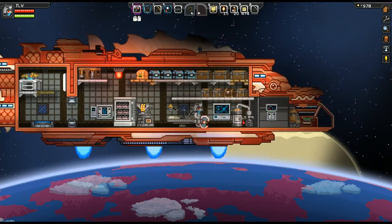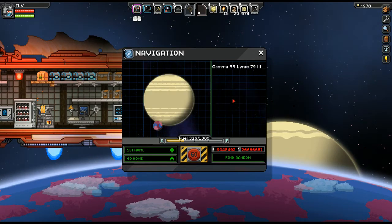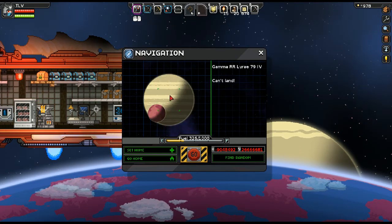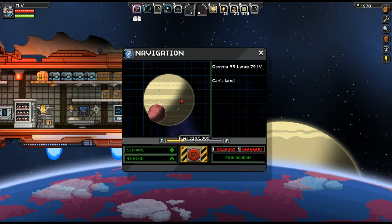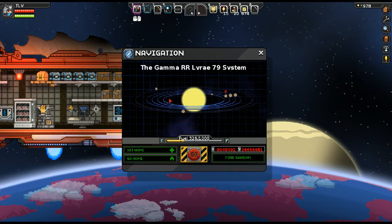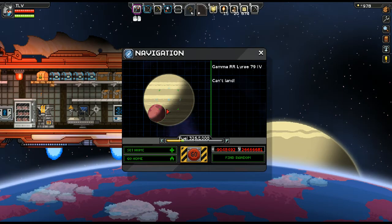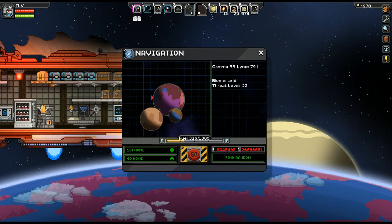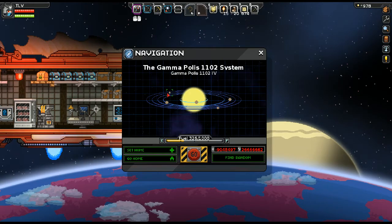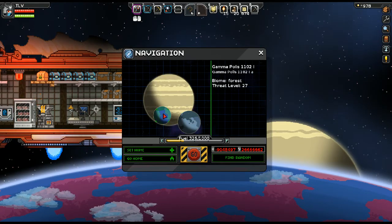We're good to go. New planet options: level 28 grasslands, level 21 forest — that's pretty sucky — level 22 arid. So we were on a medium-level planet, not the smallest one. We can't land on the sun. Here in the gamma police system: level 26, 24, 26, 27 forest.